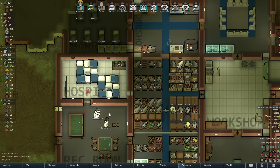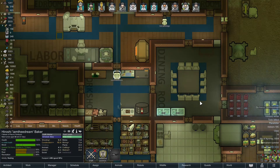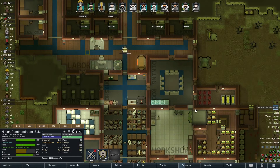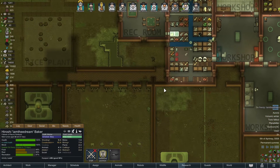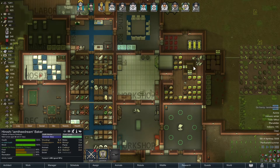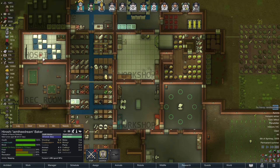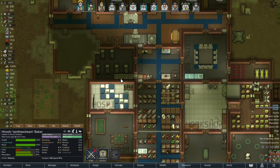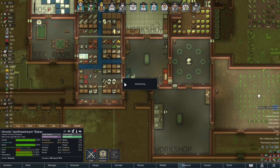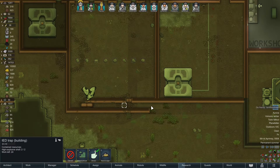Dream is just going to walk it off — wait, he doesn't want to rest in the hospital bed, he wants to rest in his own bed. You're absolutely mad, Dream. We get some components from the destroyed mechanoids, so that's cool when they're eventually broken down. We're going to make a new leg for Dream so he's not hobbling around. He's still bleeding a little bit. The IED trap is going to be unarmed for a while, but the turrets helped out.